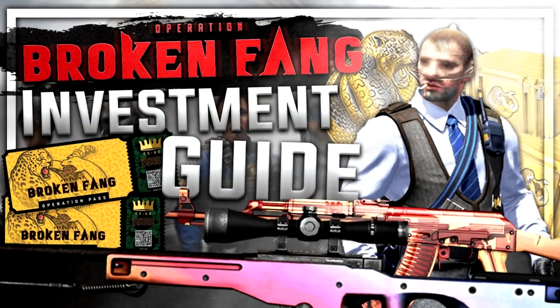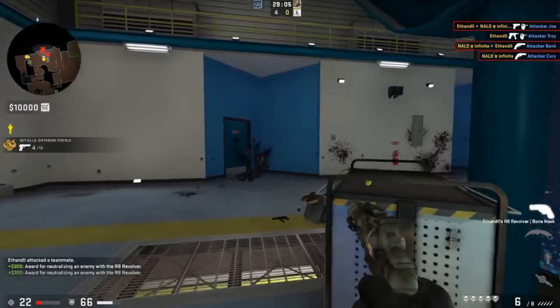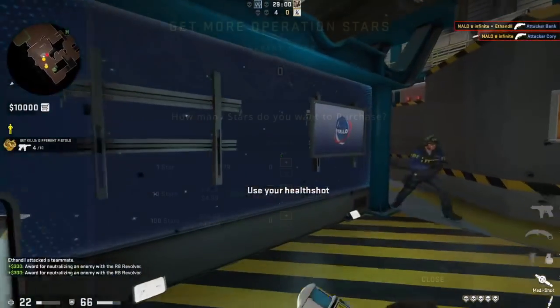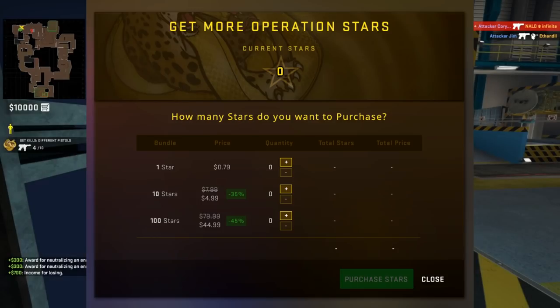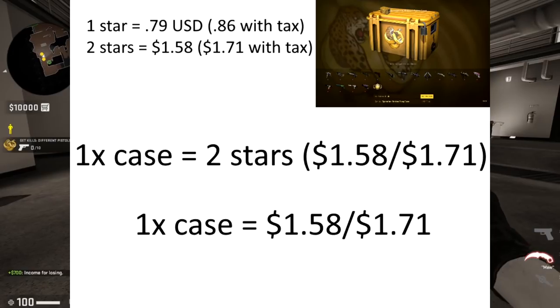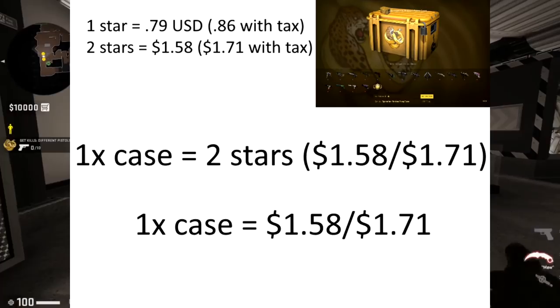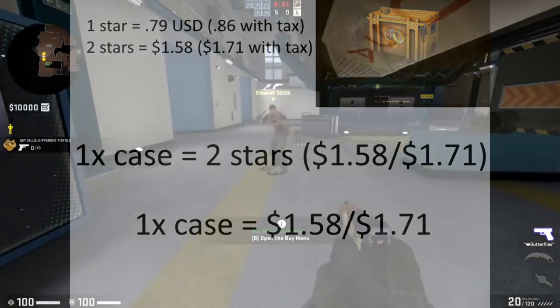To explain the star-backed economy more in depth: because you can put money into stars, that means money is equal to stars at whatever exchange rate they currently have. Currently, if you want to buy one star, the cost is $0.79 USD. If you want to buy 10 stars, it costs $4.99 USD — a discount of 35%. And if you want to buy 100 stars, it costs $44.99 USD at a discount of 45%. So in a vacuum, ignoring discounts, two stars is going to be about $1.71 with tax, meaning two stars equaling one case means one case equals $1.71 with tax.